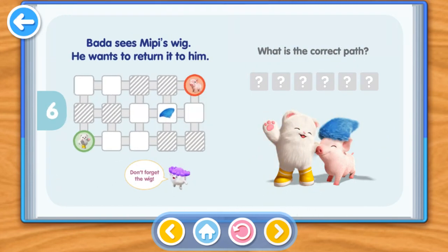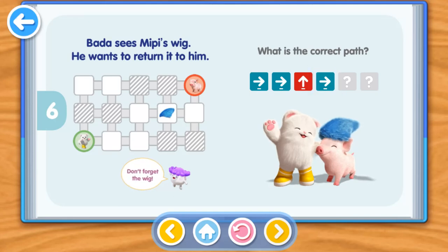Bada sees Mippy's wig. He wants to return it to him. What is the correct path? Right, Right, Up, Right, Right, Up.